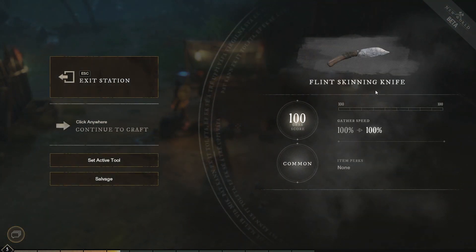So we're gonna go ahead and craft this skinning knife — crafting is very simple in this game. Once it's crafted, you'll see four different options: exit the crafting station, continue to craft, set as active tool, and salvage. Setting it as an active tool equips it to your character. Exiting sends it to your inventory. Salvaging means you crafted it and want to take it apart to get some resources back, which helps build up your crafting skill.